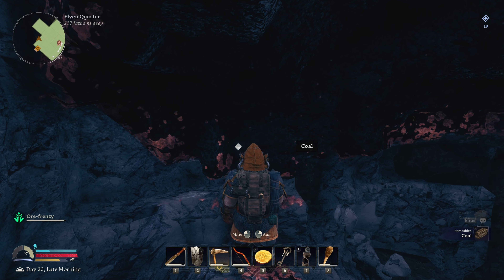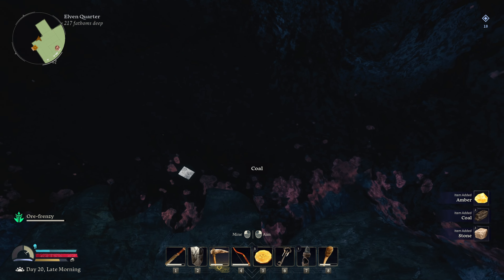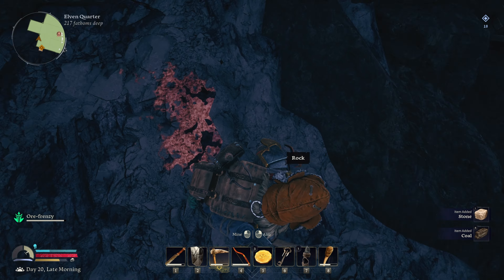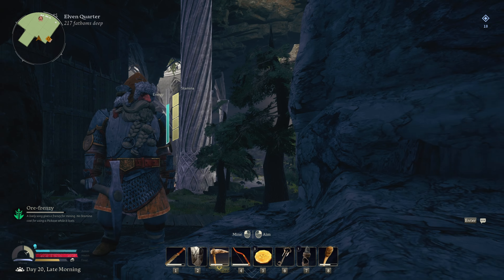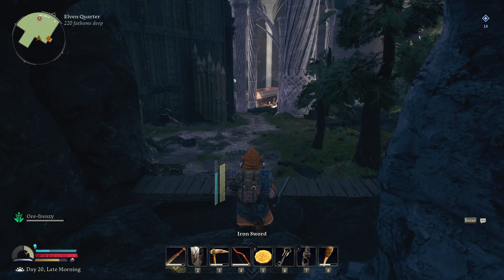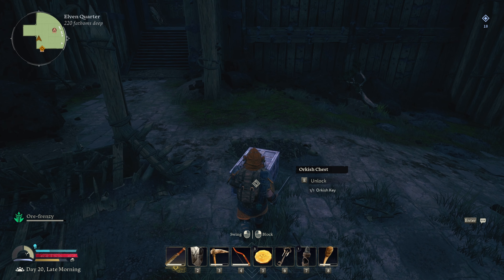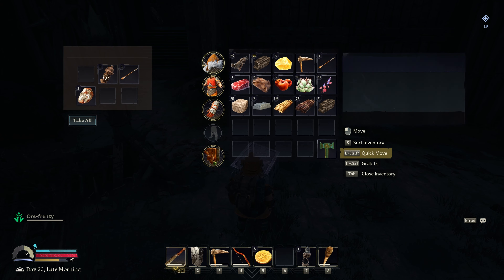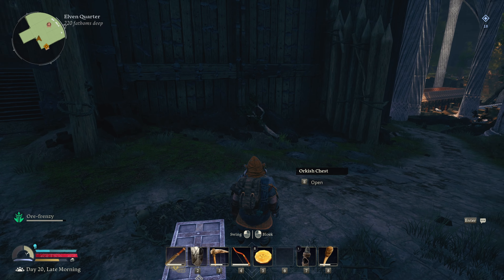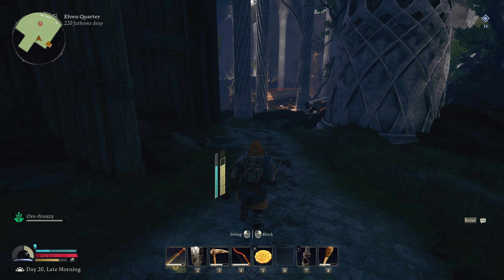We can come back for this. I love that we have the new backpack — quite nice. Let's open this chest: I'll take that, and that, and that. I want to try the bear strategy with that orc camp.